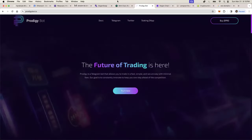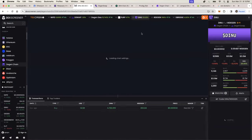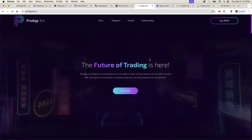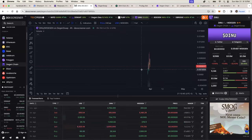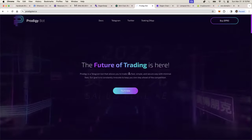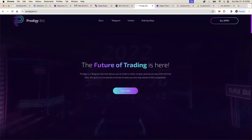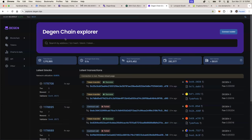Next up are Telegram bots. Prodigy Bot is the topic of conversation right now on the DGen Chain. If you want to buy something like DNEW quickly, you grab the contract address, use Prodigy Bot on Telegram, and snipe new meme coins fast. I haven't personally used Prodigy Bot, but I use a lot of Telegram bots and they work pretty well. Do your own research on this.